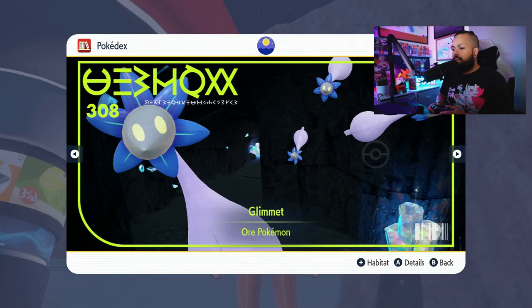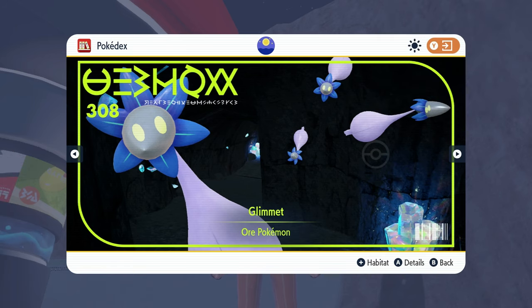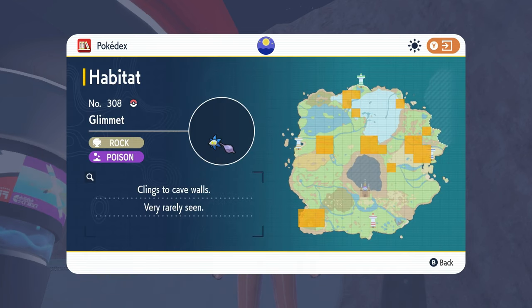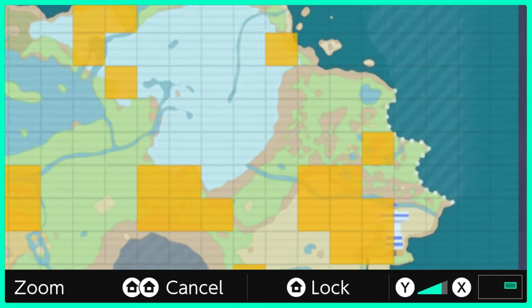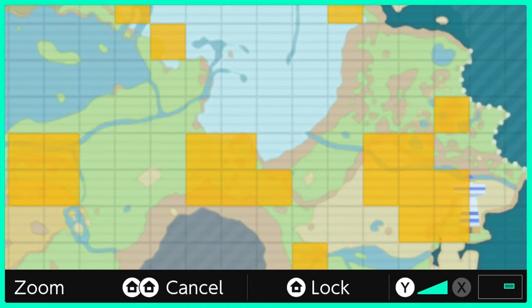So this is Glomet here. I'm going to remove my face and show you where the habitat is. Here's the habitat for Glomet — this is all around Paldea, so if you want to take a screenshot of this, I'm going to show you where I found mine, and it is going to be right over here. I found mine in this area right here. There is a cave and a Pokemon center here, and if you fly there you can find yourself a Glomet pretty easily.